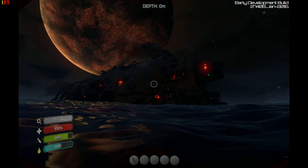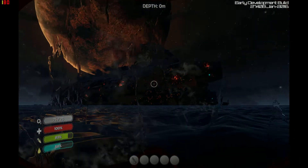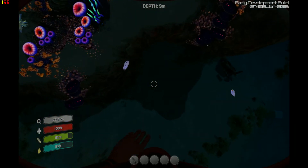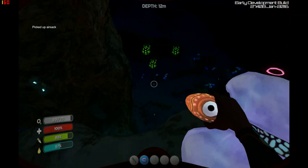The wreck ahead of us — the Aurora — we can go into later on. And we need to with the welding torch to conduct repairs and stop the radiation from leaking out. Before you do that though you need a radiation suit.